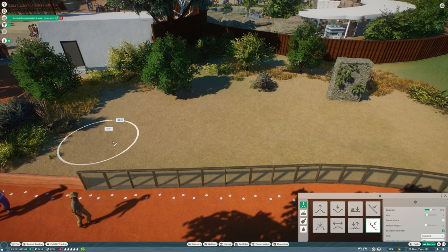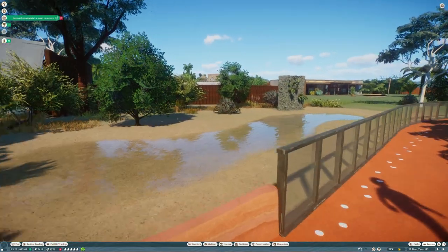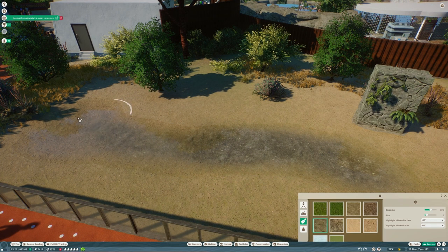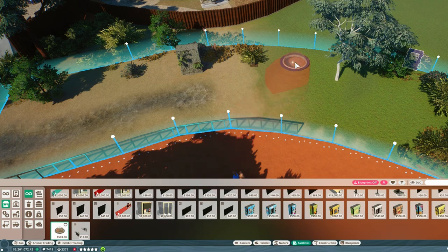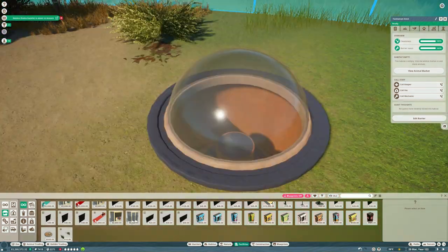Let's move on and get some more features into the habitat. I want a little stream running through it — just a tiny one to give the Tasmanian Devils the ability to go into it. They do like water in real life from what I've researched, so I want somewhere for them to splash about. And once we've done that, it's time to move on to the viewing domes. We're going to place our first ever viewing dome into a habitat. They are pretty sizable as always in Planet Zoo, but they do look really good.